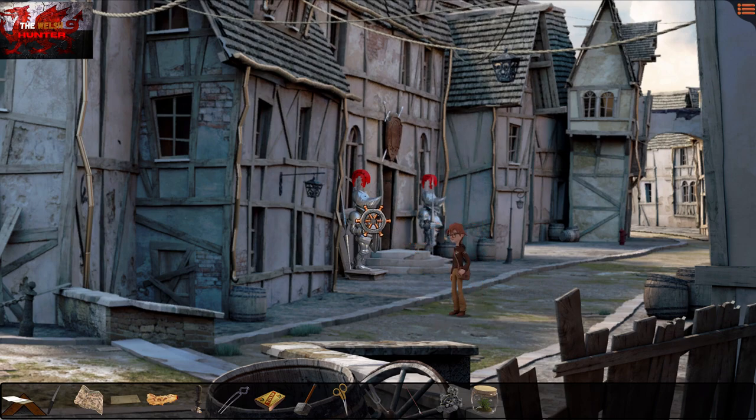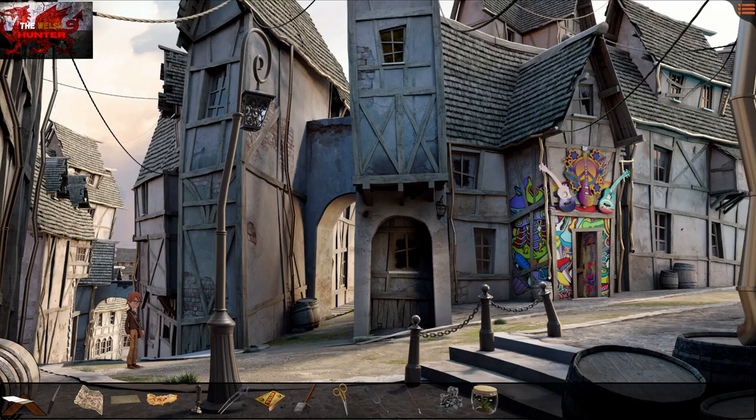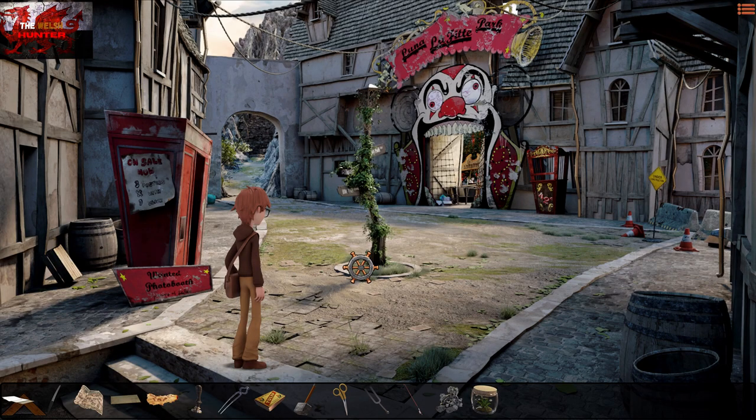From here, head to the top right — back to the music store area. Go into the alleyway to come to this new circus area, and interact with the photo booth.